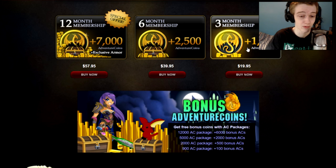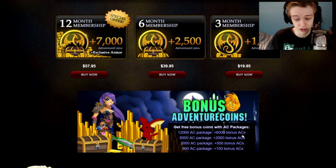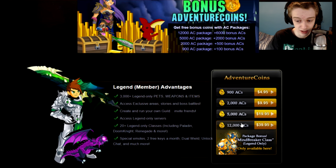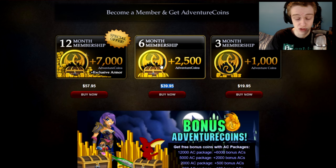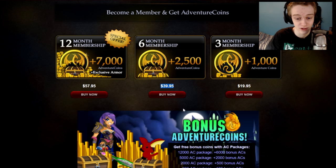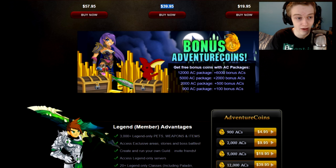There's also a higher tier package which comes with one extra set — just a white version of the gear I'm going to show you — and that is for a 12 month membership or 12k ACS. Even though the six month membership costs the exact same as the 12k ACS, you do not get the top tier package for the six month membership. It doesn't make much sense but that's how it works, so if you want the top tier package the cheapest way to get it is with the 12k ACS.